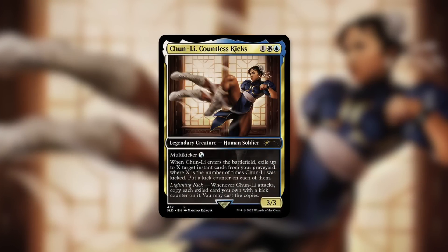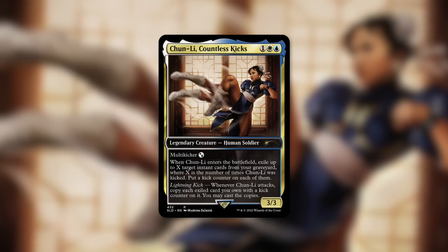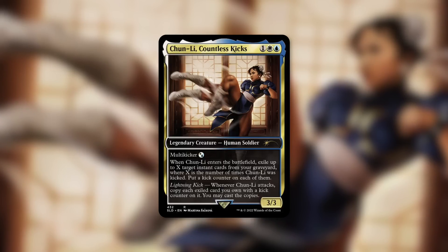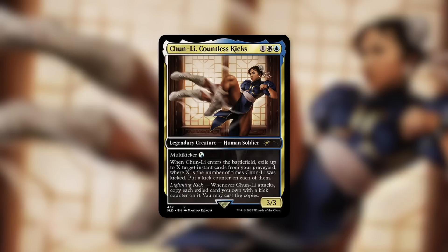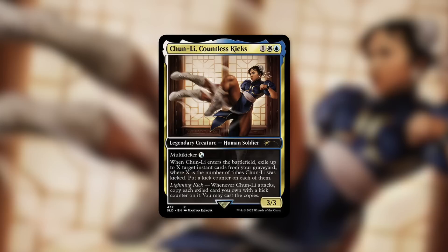A commander that benefits heavily from cost reduction is Chun-Li, Countless Kicks — a 3/3 human soldier with multi-kicker. When she enters the battlefield, exile up to X target instant cards from your graveyard, where X is the number of times she was kicked, putting a kick counter on each. Whenever Chun-Li attacks, copy each exiled card with a kick counter — you may cast the copies, but not for free. A little cost reduction goes a long way here, especially when you may recast her multiple times.